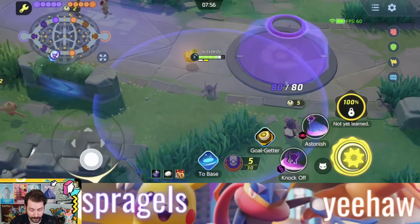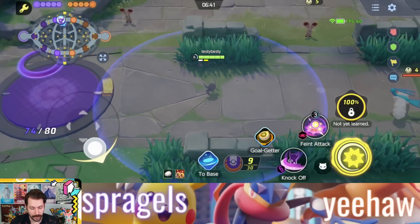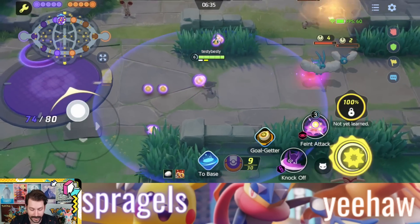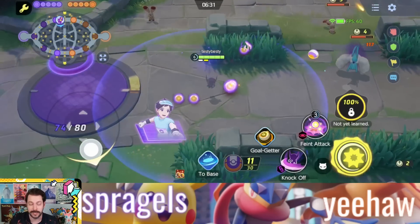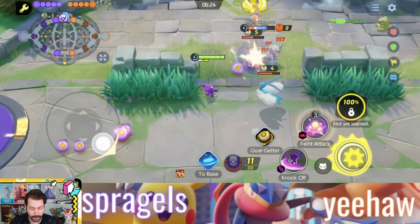Sableye also has a bit of a backstab with the move Astonish — if you hit them from behind, you deal more damage, which is really cool. The next big thing you need to know about is Feint Attack. Feint Attack throws fake Aeos Synergy on the ground. You can have up to five pieces of it around at any given moment, and enemies will pick it up and end up taking damage over time. They take damage over time and they're slowed, and the big thing is this is also going to give you vision around the map.